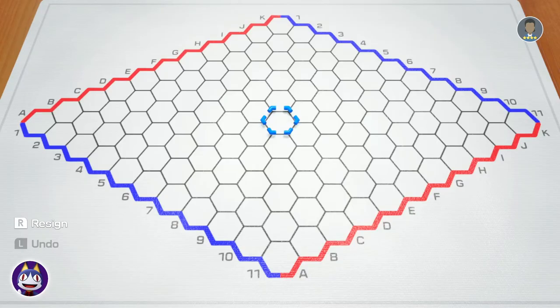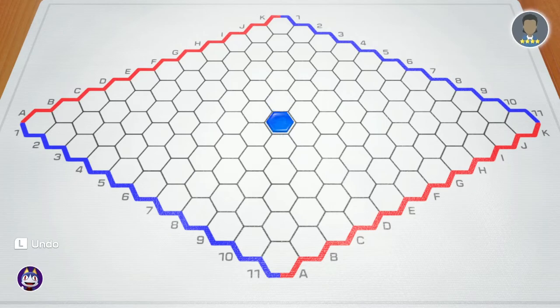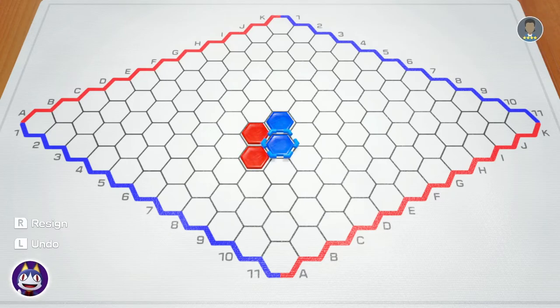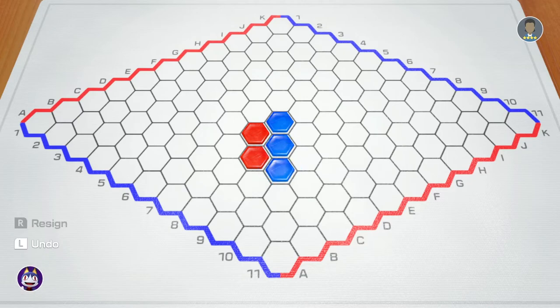Now let's try that again. Once again, I'm going to go in the center, since this is the most advantageous starting position for me. Once again, the CPU is going to go adjacent to me, and I'm going to continue this diagonal. This is really the best starting play, no matter what you're doing, if you're playing the CPU in Hex.